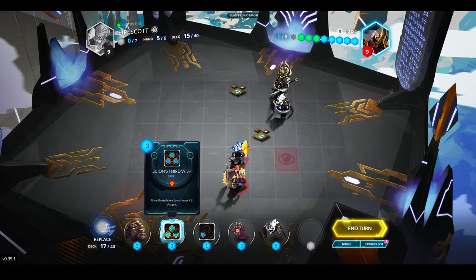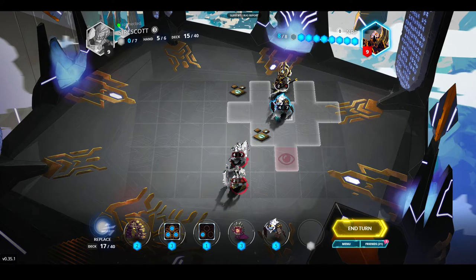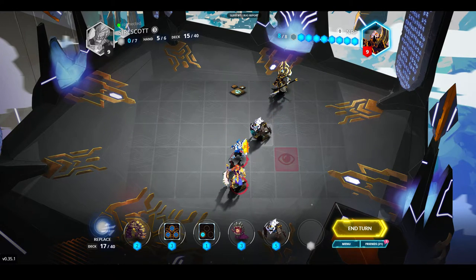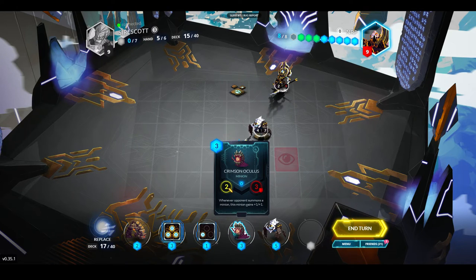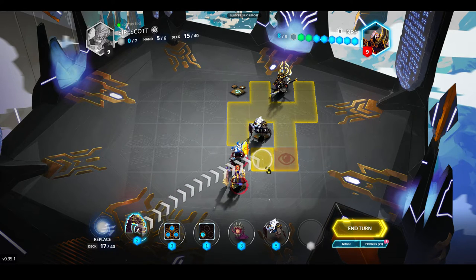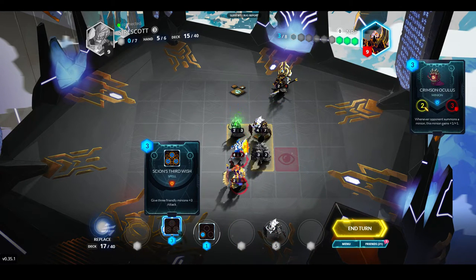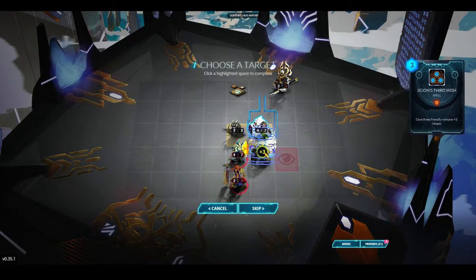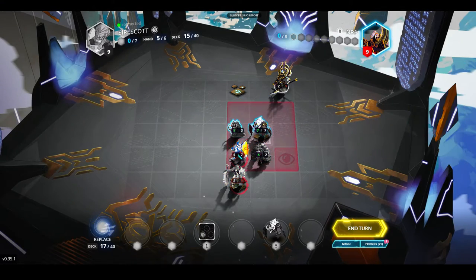Scion's Third Wish — give 3 friendly minions plus 3 attack. I think I'm going to use this turn because I can get a unit to 7 attack. With 5 mana left I can play both of these. So I'll play both just so I can use this effectively. These guys are going to be threats — he's going to have to find a Tempest if he has another one in his deck.